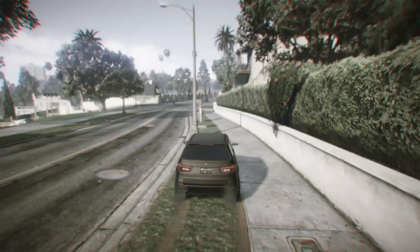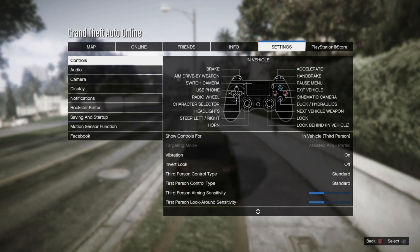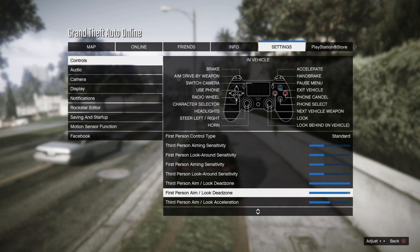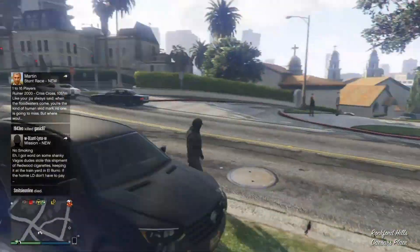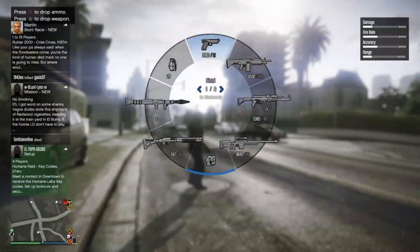Okay so the next tip is to actually turn the third person look around to the top and also the first person aim look around to the top. Make sure to do that so you can turn extremely fast and act fast and kill anybody faster than usual.